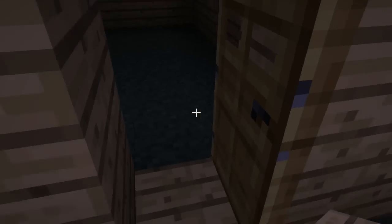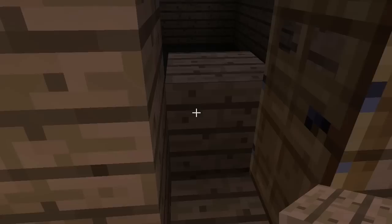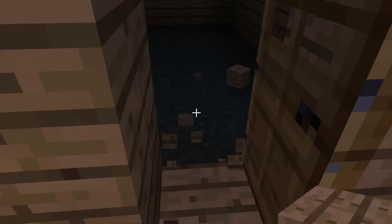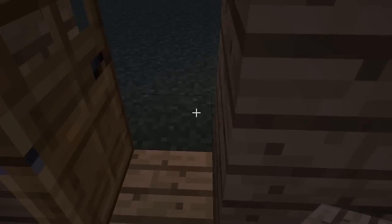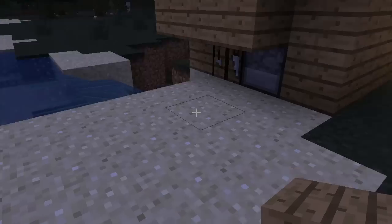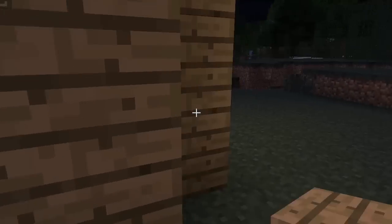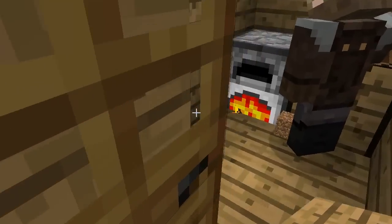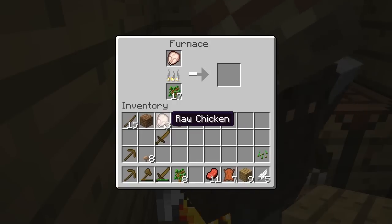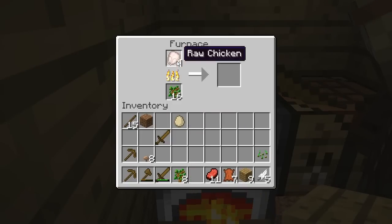Yeah. Problem with that. Let's use these saplings. What just happened? The furnace is giving out light from the back of my house? Yep. I'm putting chicken in. Oh, I can't put chicken in. Oh yeah, I can. Yeah, you can. I'm putting chicken in. You're going to kill all my saplings.